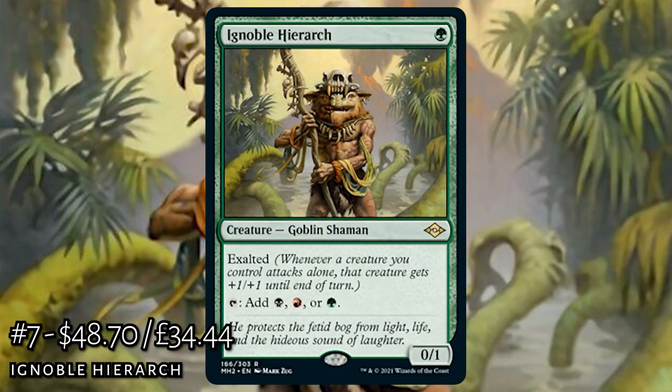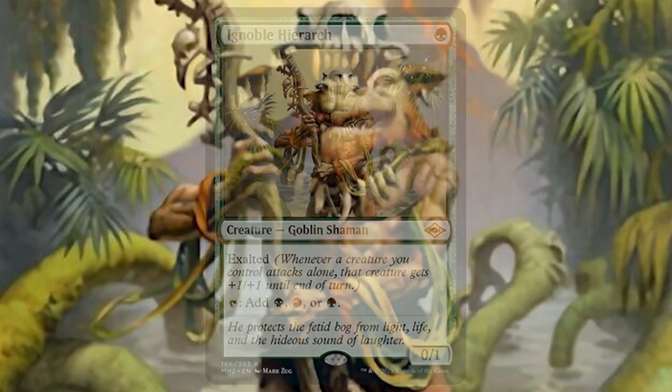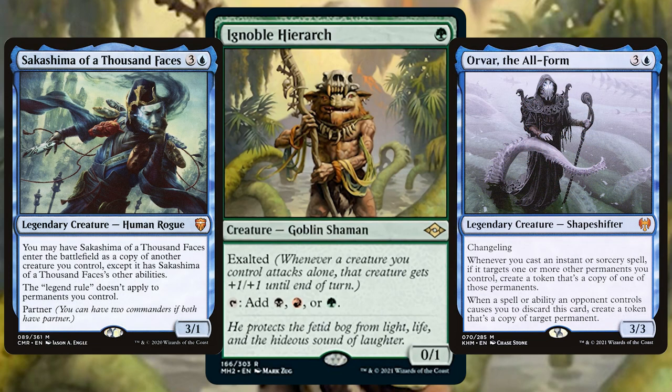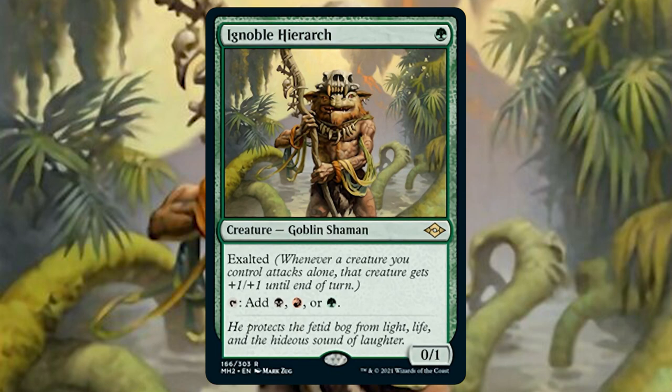Next on our list, another brand new card: Ignoble Hierarch. Not to be confused with Noble Hierarch, this 0/1 Jund Goblin shaman has Exalted and a striking resemblance to Noble Hierarch right down to that mechanic and even the flavour text. It's a pesky card with big attackers to trigger Exalted, and can also be broken in Simic by creating copies since it's not legendary. Or simply use it as a perfect early-game ramp creature.